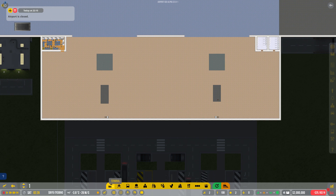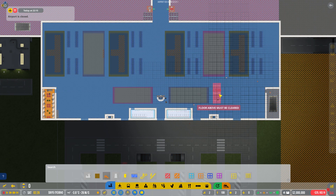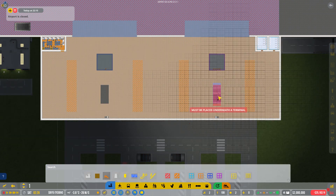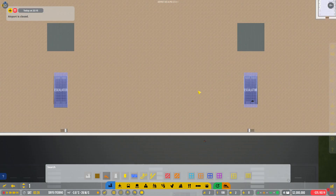We are going to grab ourselves the escalators, and this is what I love about this game — you can just leave it in place like that and go down and slot it in.